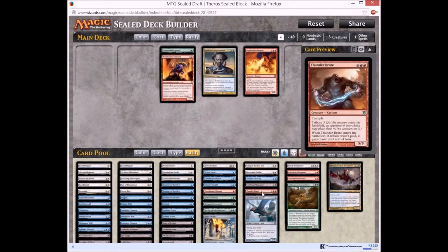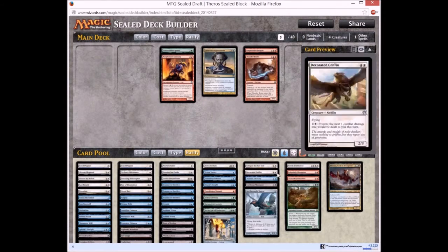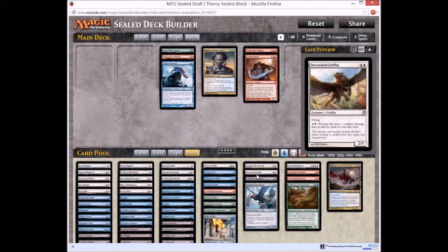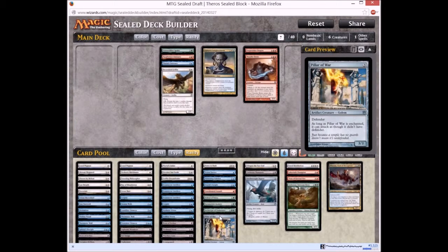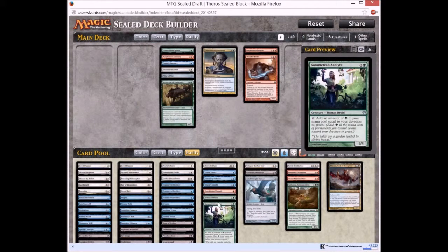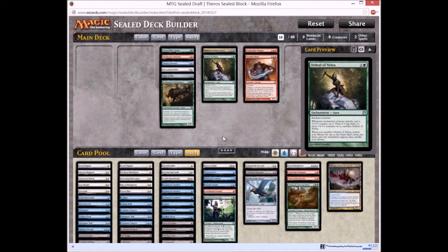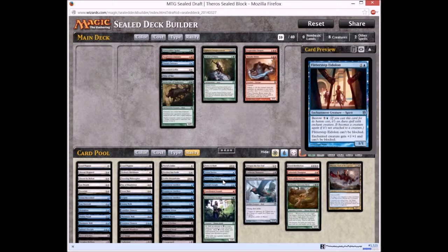Furfrost Emissary is awesome in limited — making a creature sort of unblockable is good. Thunderbrood is a good card as well, sort of a bomb. Tharsar's Emissary and Decorated Griffin is a good card. Decorated Griffin gives you good evasion and it is a 2/3 flyer for 5. Peel of War is an okay card. Architect of Endurance is a good late game card — 6/5 for 7 if I'm not wrong. Ordeal of Nylea is pretty awesome. Any Ordeals played in limited format are really good and gain you quite a bit of advantage.